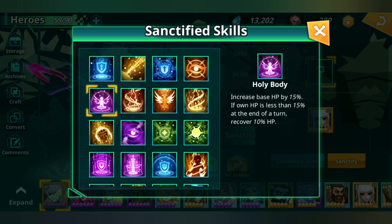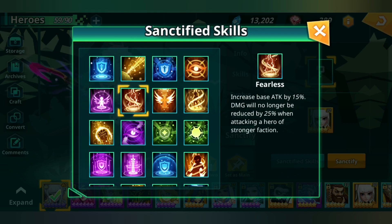Increase base HP by 15% — if own HP is less than 15% at the end of a turn, recover 10% HP. This is really good for a bruiser. Increase base attack by 15% — damage will no longer be reduced by 25% when attacking a hero of a stronger faction. So if you attack a hero of a stronger faction, like lawful attacking chaotic, you do 25% less damage — this basically removes your offensive weakness altogether while also increasing base attack. Good for PvP, but not great for bossing since bosses have light type.